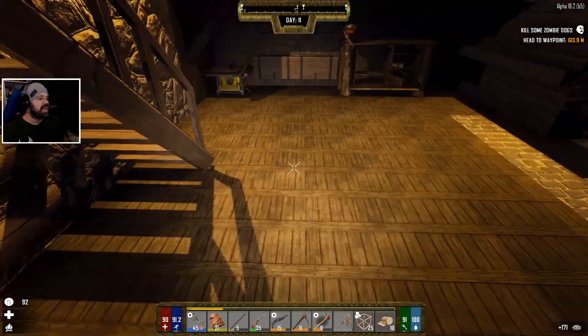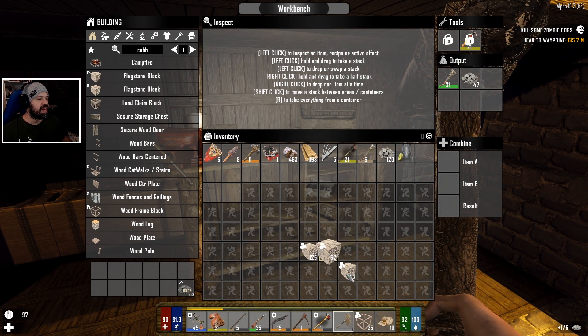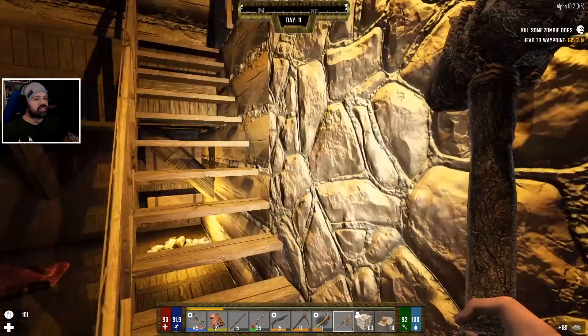Let's have a little bit to eat, pick up some flagstone blocks and we're going to divide them into a few blocks because we're going to work on our entry point.